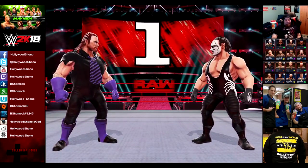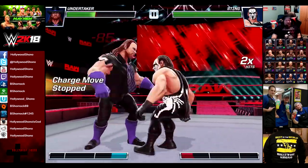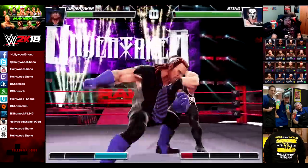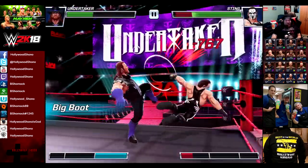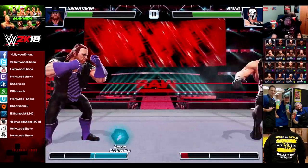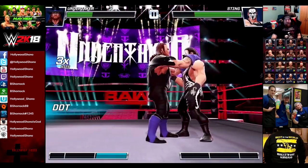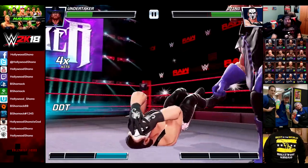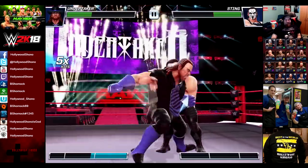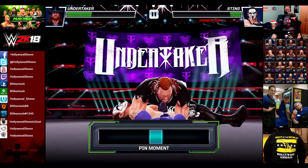We have two fights left to go - we have Sting, who we do have an advantage over, and Booker T at 1,035 power. We haven't done the standard or normal difficulty of Brawler Bash - I will be completing that after the Booker T quest is done, because I don't need that right now, unless I need to dump energy quickly. It's a lot easier spending two energy than it is one.